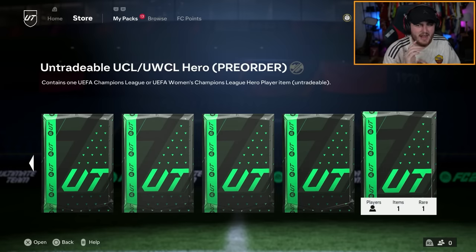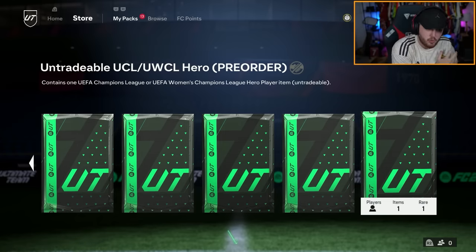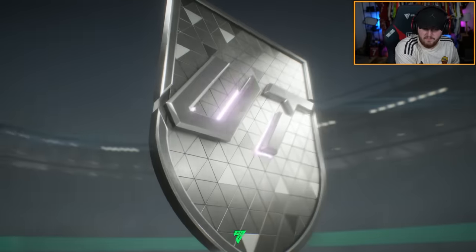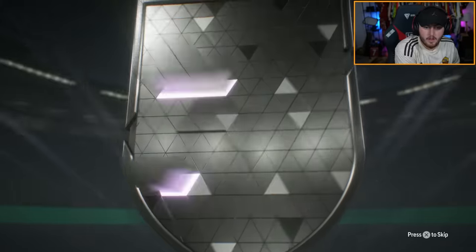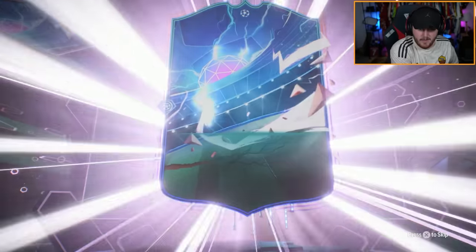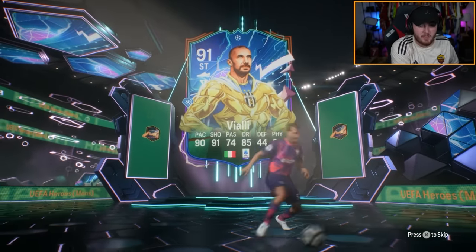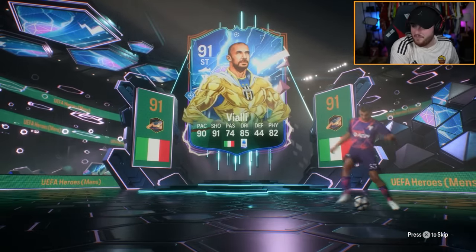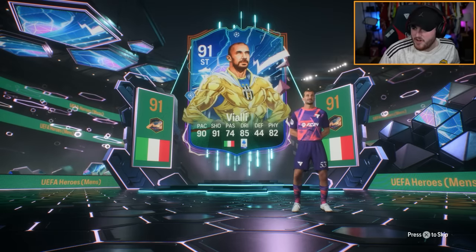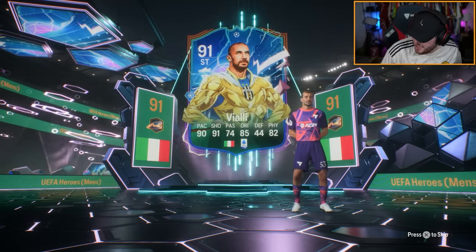On to my second account now. Let's see which untradeable UCL or UWCL card we get on this account. This could shape this account, you know? Here we go — Vialli! I'm quite happy with that. This card is so much better than his normal hero. His normal hero is very underwhelming, in my opinion. But this card is class. Absolutely class.